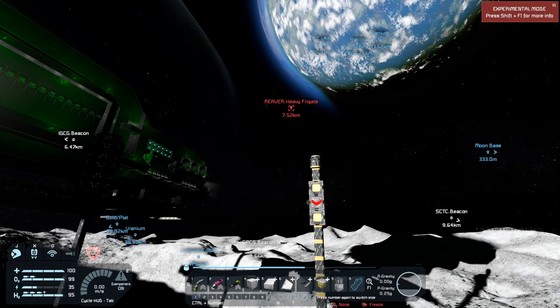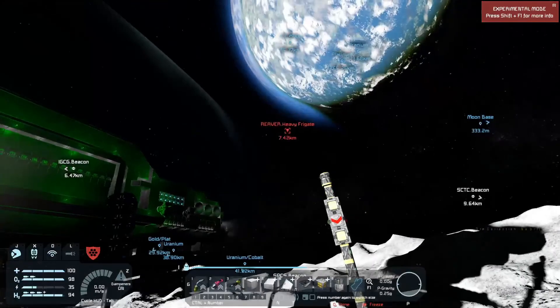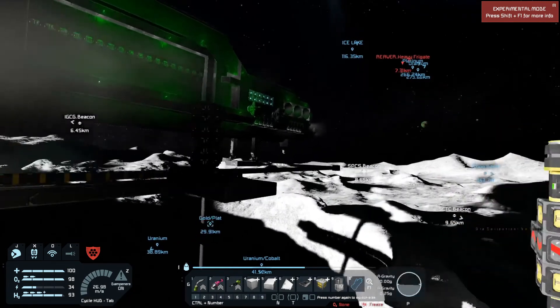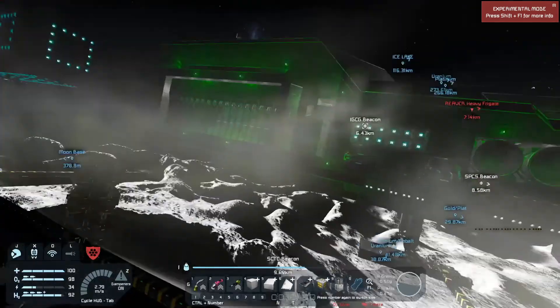Of course there's a Reaver ship right there - hopefully it doesn't mess with us, hopefully it doesn't notice us. It's a pretty big ship and I don't want to mess with it. I'm going to bring the mothership and connect that front connector onto this guy and try to get all of the items pulled out.